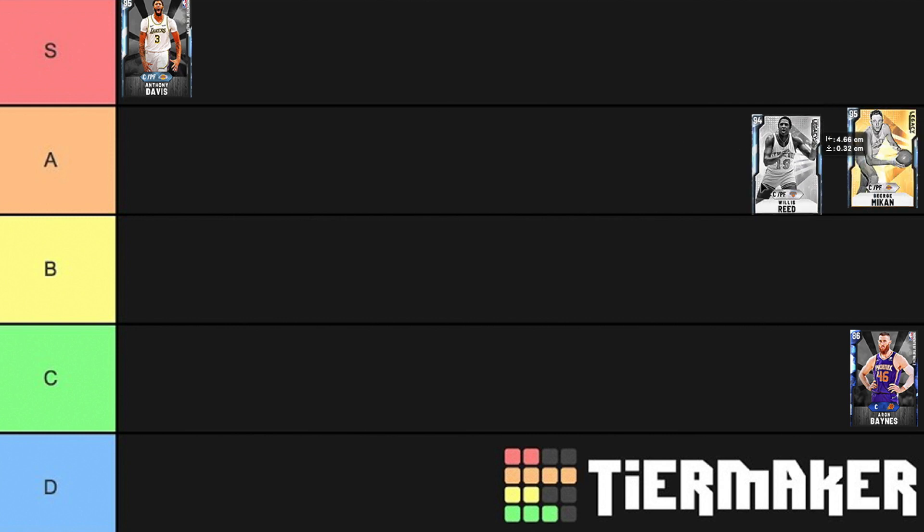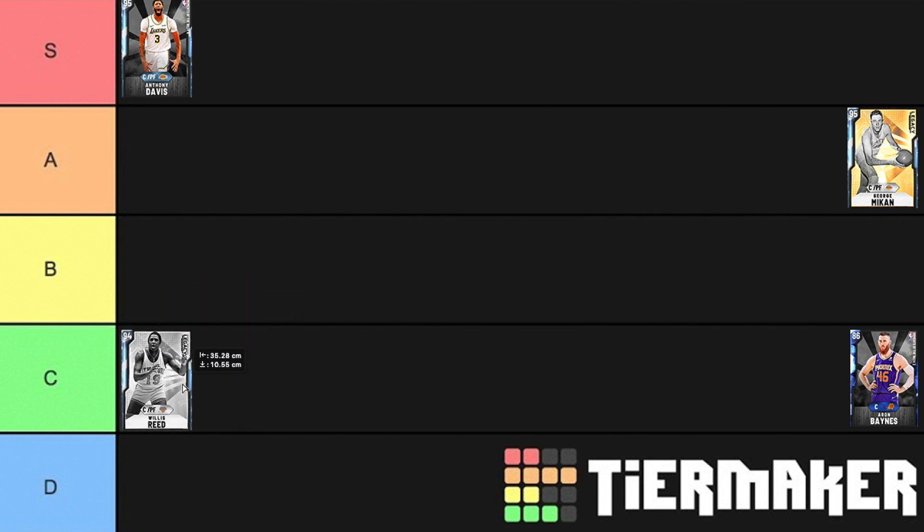Willis Reid is a card that I really don't like — I'm going to put him in C tier. He's actually not a bad mid-range shooter at all, and he'll hit shots when left open. Problem is he's 6'9", so he is a little bit smaller than Anthony Davis, not quite as fast, and not quite as good on defense.